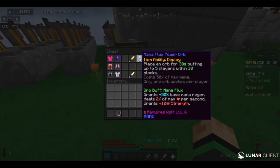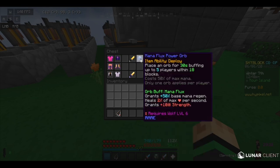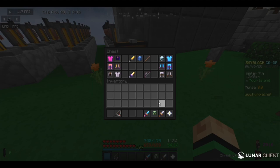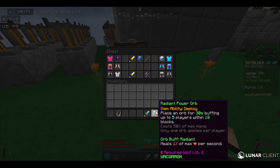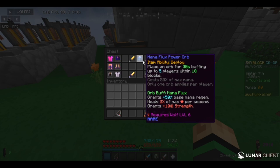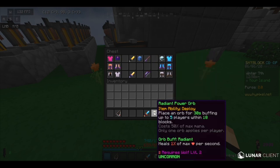Mana Flux would be good — it would be ideal. Overflux isn't really necessary, that's just too difficult to get. Radiant works, but to a lesser extent. Healers should definitely have Mana Flux, and maybe Mage too. Everyone else can have Radiant, that should be okay.